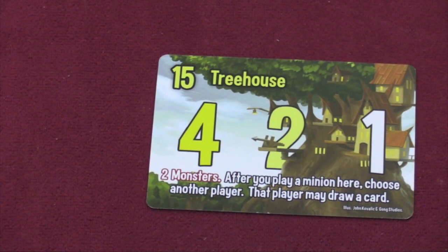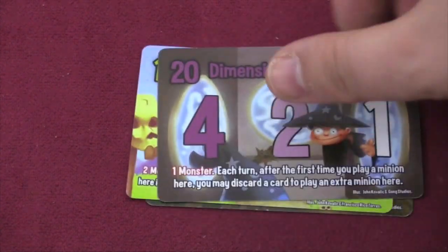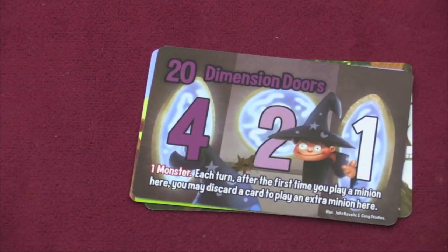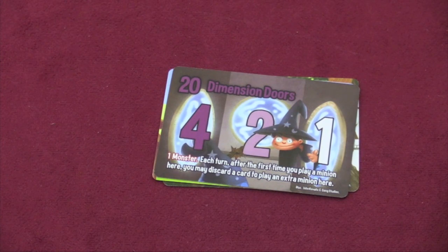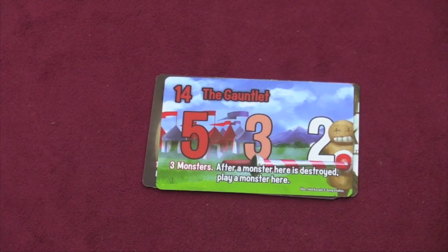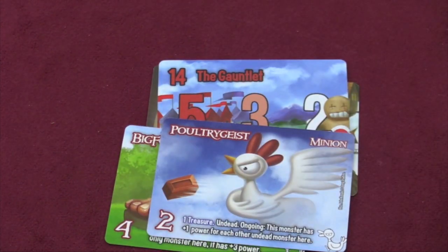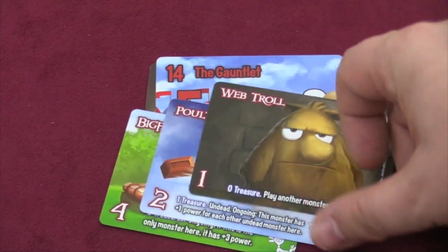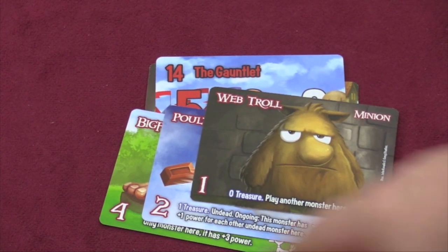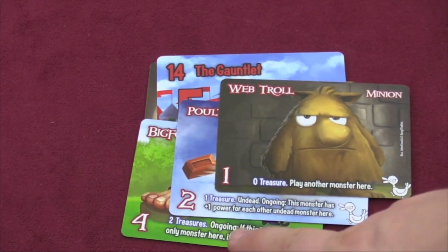First, we're going to look at the bases of this game. There's a tree house, a garrison, and dimensional doors. Each of these bases has monsters on them. When you draw a base — say, the Gauntlet — it says three monsters. So you draw three monster cards and place them there: Bigfoot, Poultry Geist, and the Web Troll. These act as regular minions. For example, they have a seven power and also have different abilities.